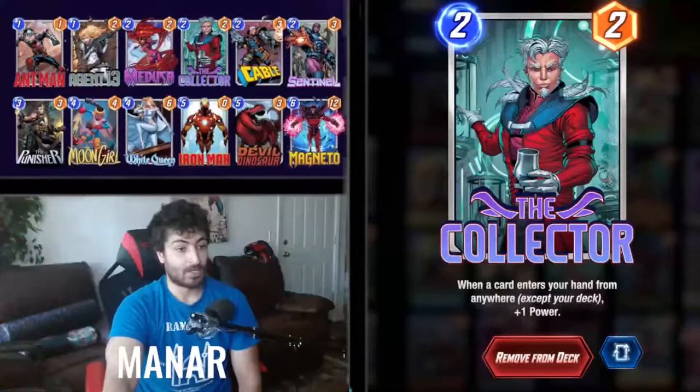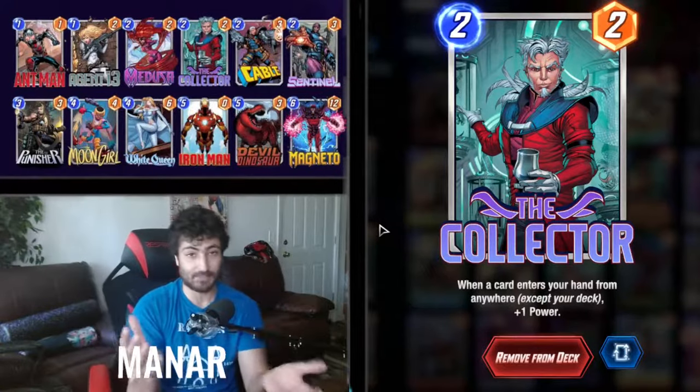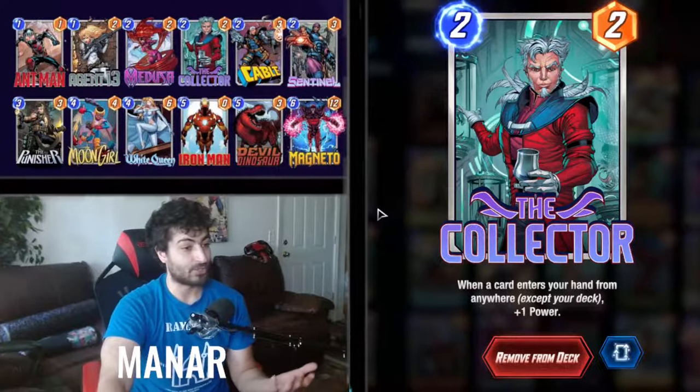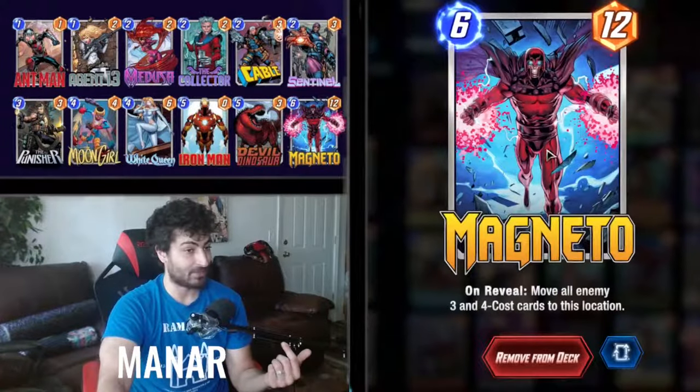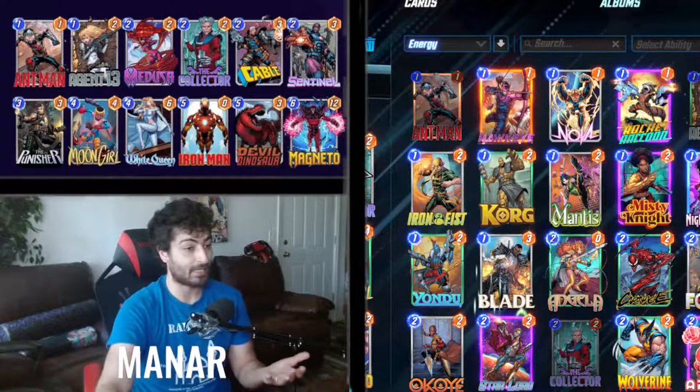Let's begin with the Big Hand deck. It's going to have some Series Two cards but mostly Series One. What you're trying to do is, once you've played seven days, you're going to have Magneto. You're trying to fill up your hand and gain some value from it.